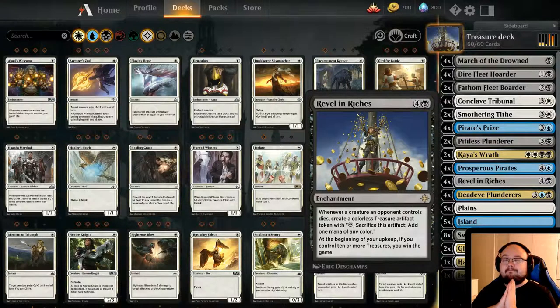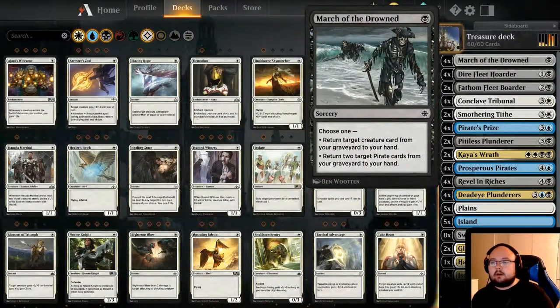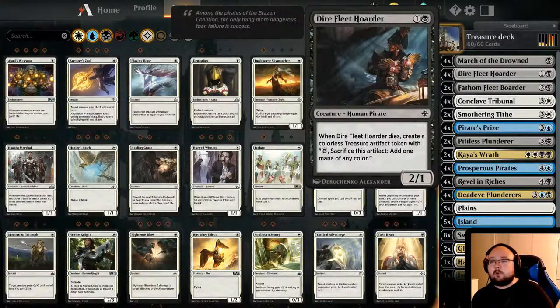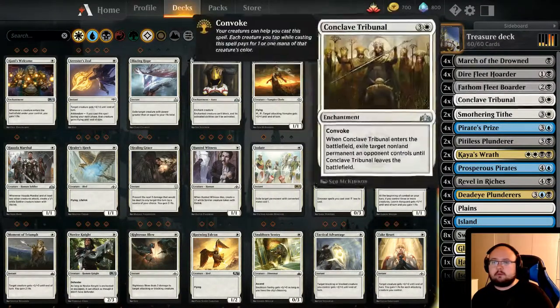That is very sick. So we only have basically enablers in this deck. We have Marshal the Drowned because this is basically a pirate deck. We have some Dire Fleet Hoarders because there are two ones and you gain artifacts when they die. We have some Prosperous Pirates for some early game, though we only have two of them.